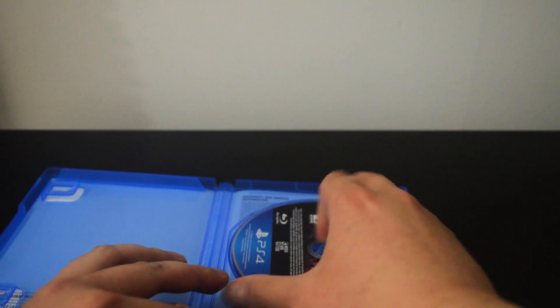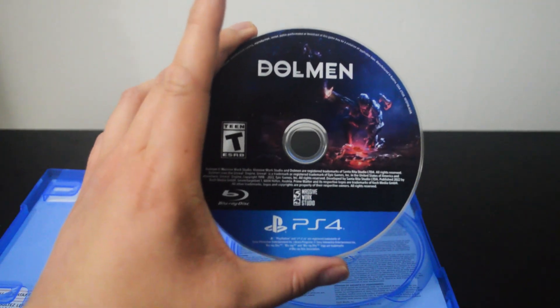All right, let's remove the seal to see what's inside. Let's open the case. Nothing, just a game disc. Let's check the disc — and here it is.